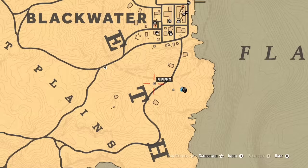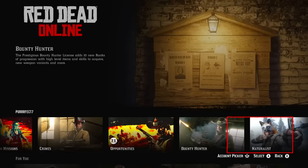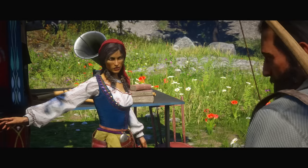First of all, if you're looking for Madame Nazar to purchase the Collector Role, it's not going to be a problem at all, because in this case she's going to be shown on the map with this icon. In the main menu you can choose Collector, and after you log in you will appear right next to Madame Nazar. But after you purchase the Collector Role, this option will disappear, just like Madame Nazar's location will disappear from the map.